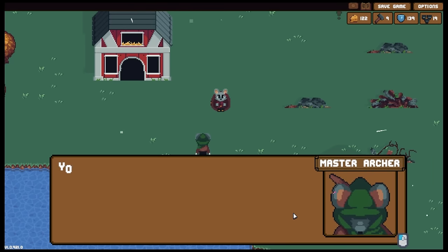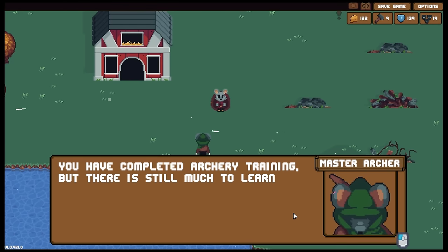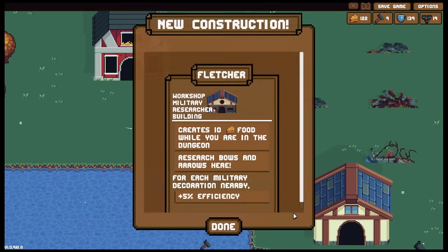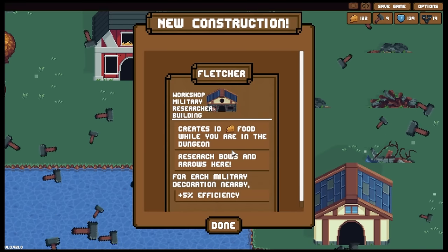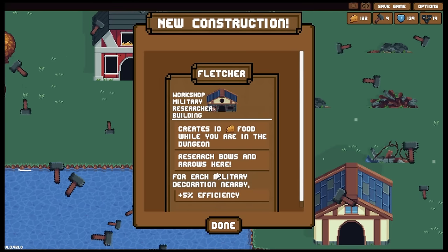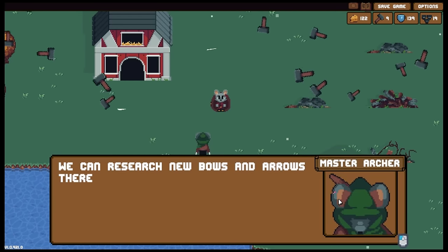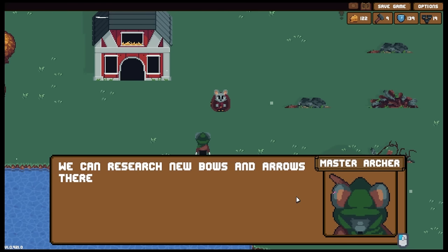A tavern - research consumables here, for each commercial decoration nearby plus 5% efficiency. And there's the military researcher building. I will give you a single arrow. Creates treasure while you're in the dungeon - I can see how this is going to start scaling. You should bring back items to unlock these buildings as soon as possible - our town will really start expanding once we have these built. I can only do so much on my own. Let me count with our archer friend. This town needs a savior - I believe it can be you.